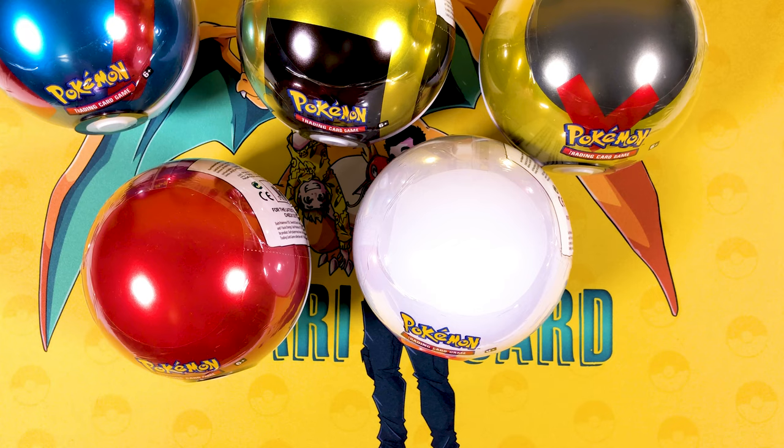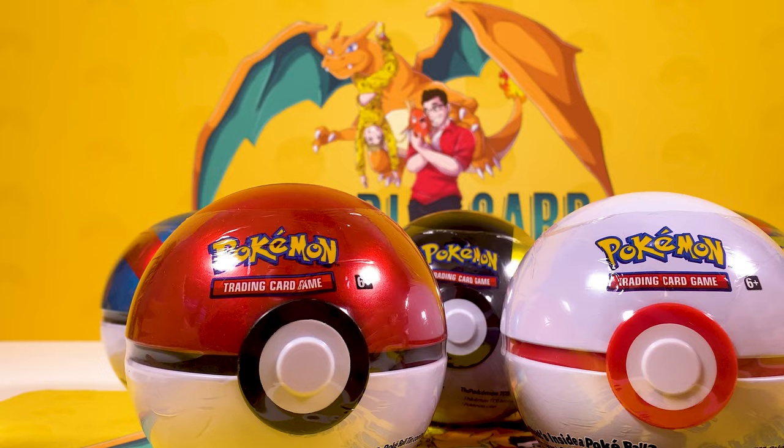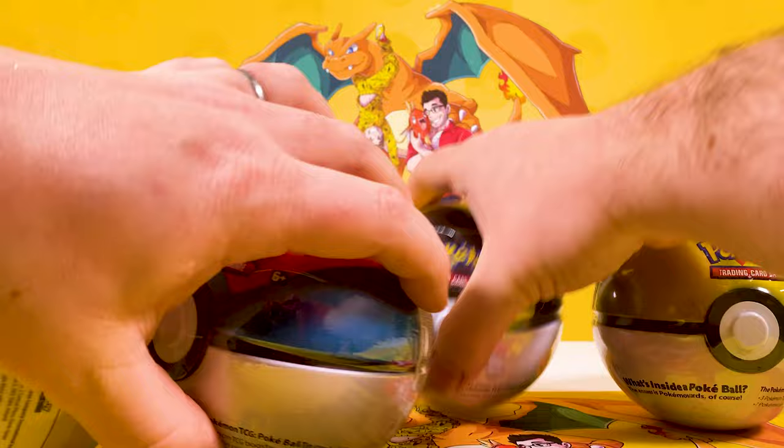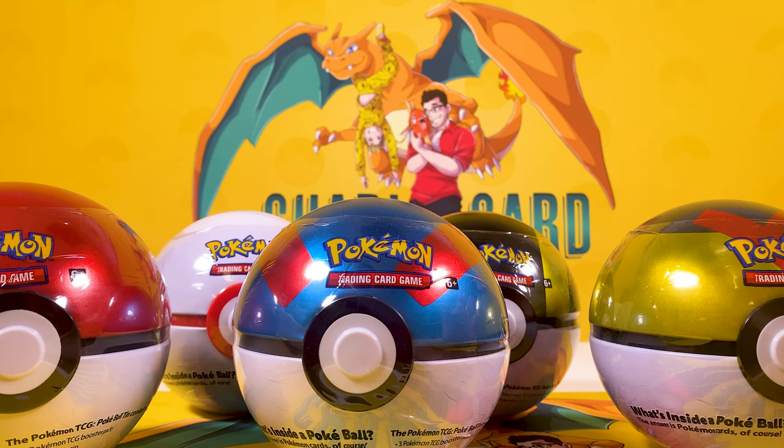Of course, they always look the same, don't they? Series 4, Series 5... but what's important is what's inside. These Series 6 Balls are all going to be a little bit different. They contain a C20 code, H20 code, B20, another B20, and the Leather Ball is another B20. I used to be able to find out what the codes were for what cards were contained inside, but I think Pokemon's jumbled it all up to make it a little bit more fair.